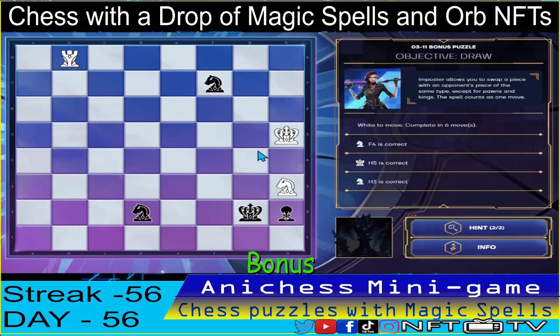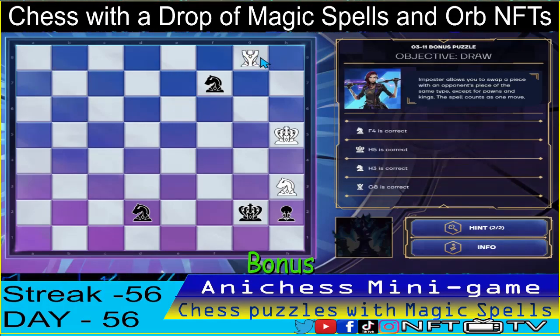And then, how can we force a stealthmate here? Fourth move — let's use our rook and check in G8! That's correct!